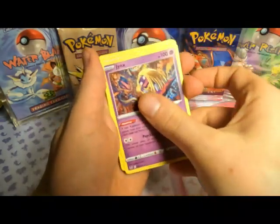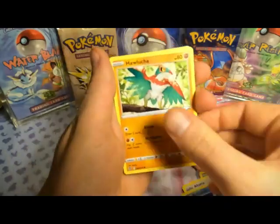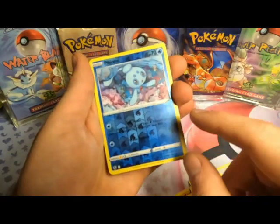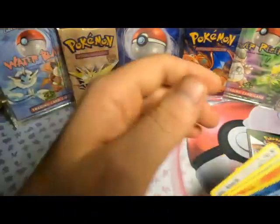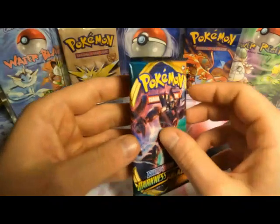Water energy here for Silver Tempest. That's a weird looking Jynx. We got Procure, Lycanroc, Rufflet, Vulpix, Drowzee for the reverse, and then the Rare is going to be a holo Feraligatr. Not bad — got some cool hollow rares, but no major hits.